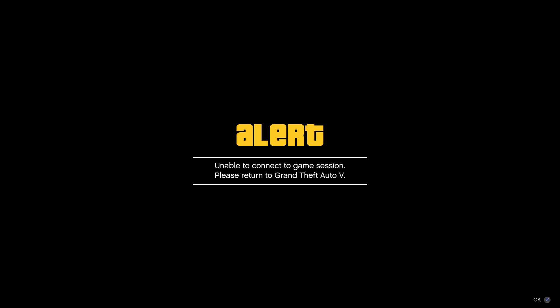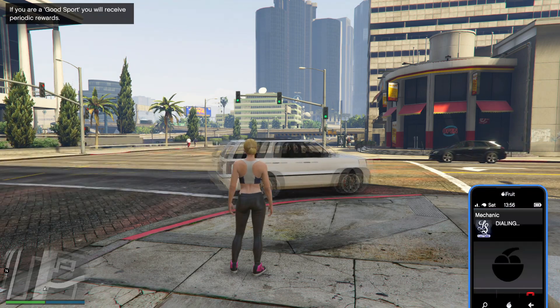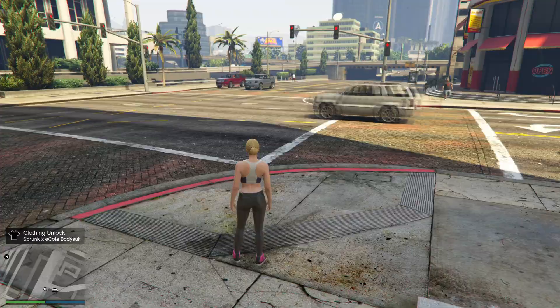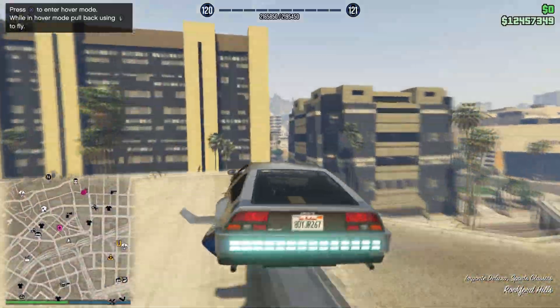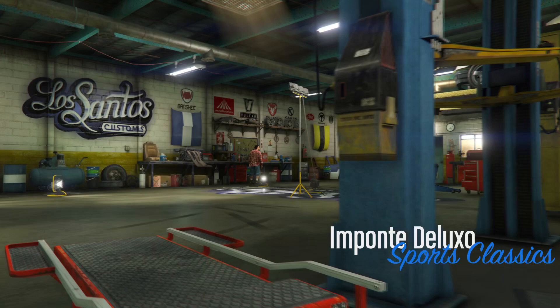Once you're in the online session, you'll see your vehicle is there and your money is the same as it was before. Once you've done this you can go and sell the vehicle — as you can see I sold my Deluxo for over three million. As soon as you do that, put your money back into the bank account of that character, swap character, delete the character you've created, and create a new one.